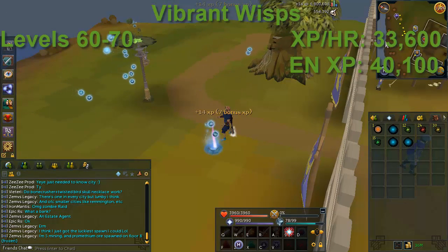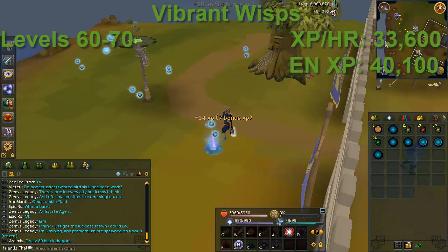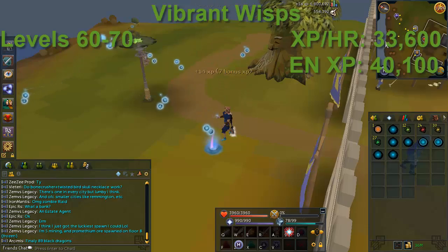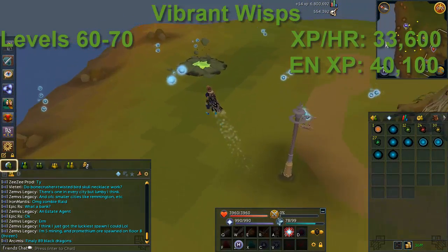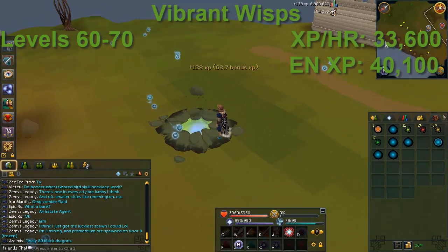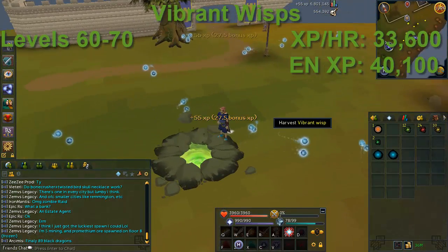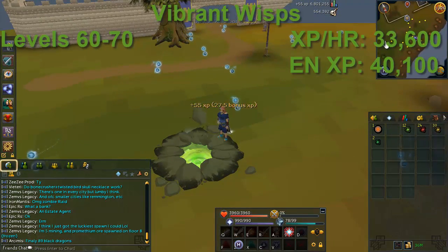The next location is Vibrant Wisps — by far the easiest to get to. You can use the Mobilizing Armies teleport (Law, Air, and Water rune) or a Ring of Dueling. You'll be here from level 60 to 70, and it's getting faster: about 33.6k XP per hour, or 40.1k with enriched.